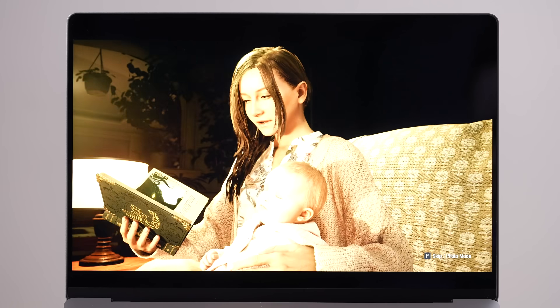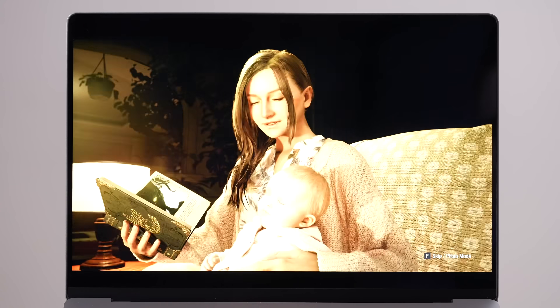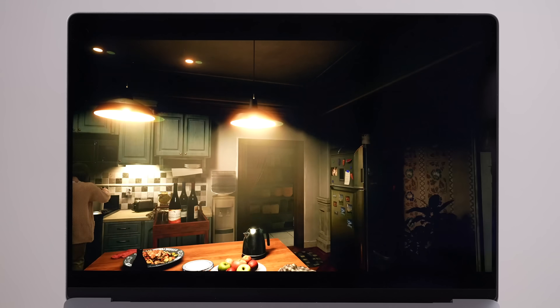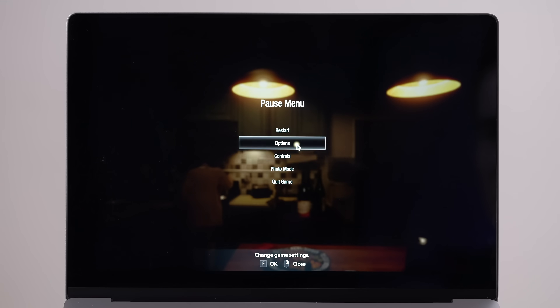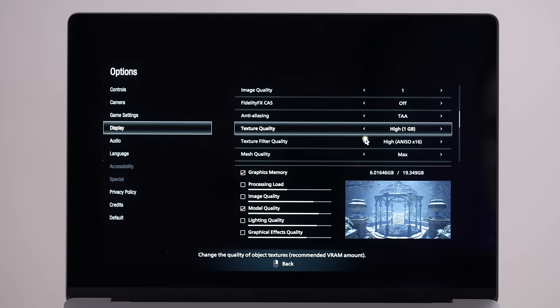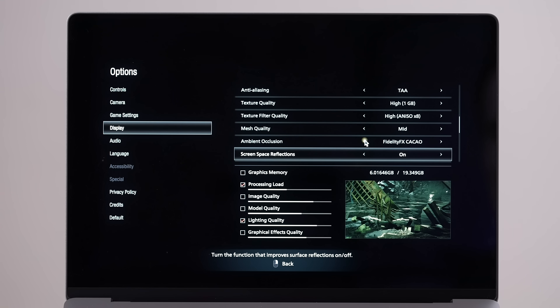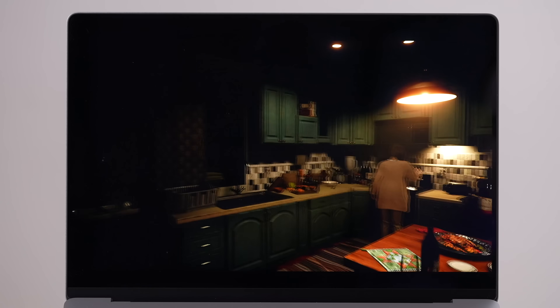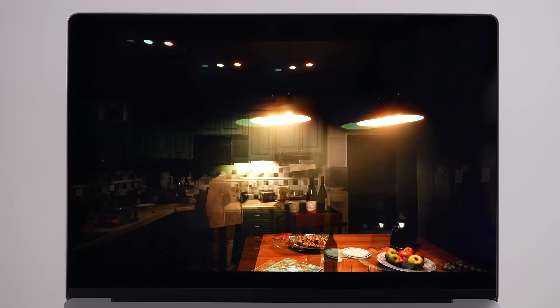At fully maxed settings it definitely doesn't feel like 60 fps — it's choppy, the fans are heating up, and the fps is pretty low. So I turned image quality down to one, texture quality to high at one gig, mesh quality and shadow quality to mid. With those tweaks it's at least 60 fps — that's a lot better. Max graphics is unplayable, but with reduced settings at 3.5K it's still really good and playable.